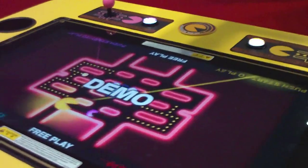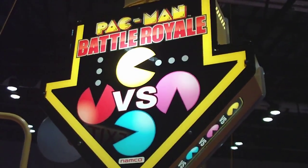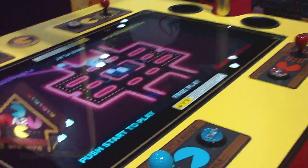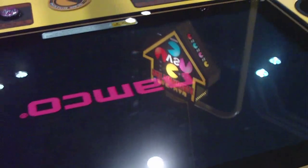May as well check out Pac-Man Battle Royale. This is the same version they saw at E3 — the yellow cabinet with new software.